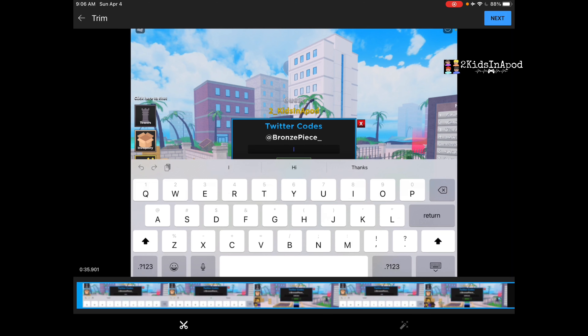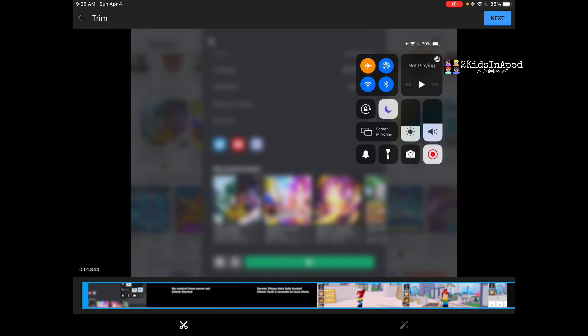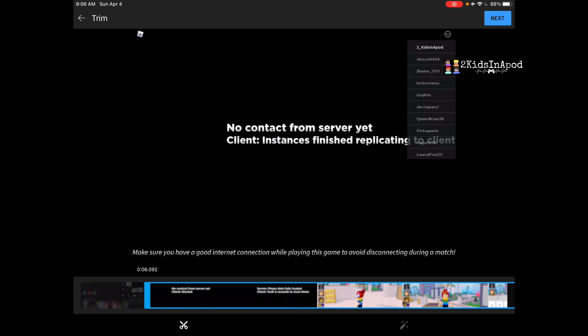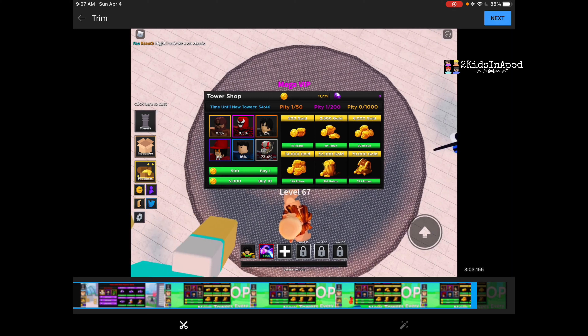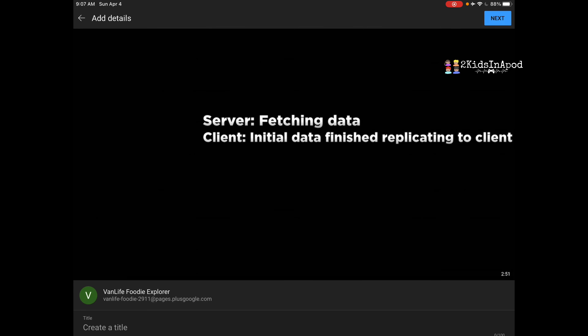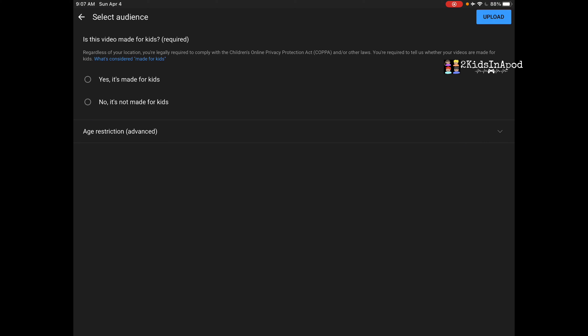So trim it — all you have to do is move this side here. You remove the very beginning of the video so you don't show where you are starting the screen recording. Move this and trim it. Make sure you show the exact area where you start clean, saying 'Hey guys, welcome to my channel' or whatever you want. In the very end, you don't want to show that part either, so move it and then press next. Create the title, add a description, add to a playlist if you want, click next and upload. Make sure you select whether it's made for kids or not.